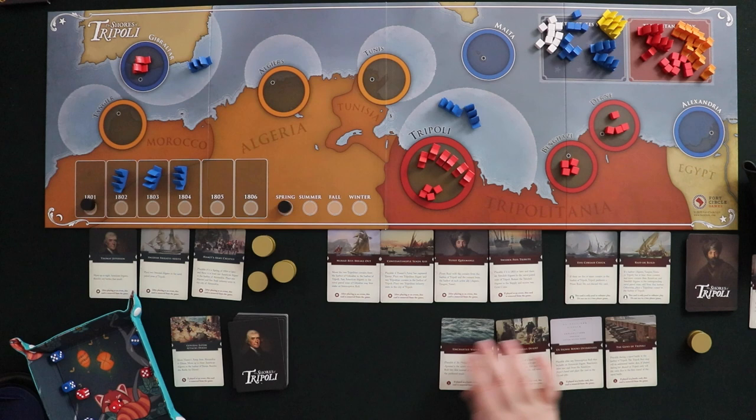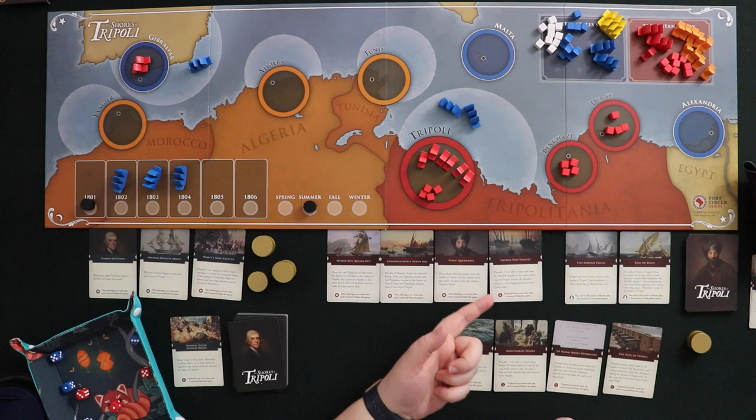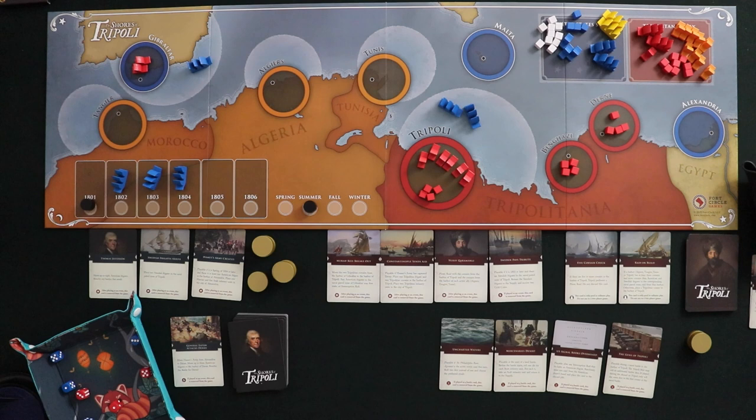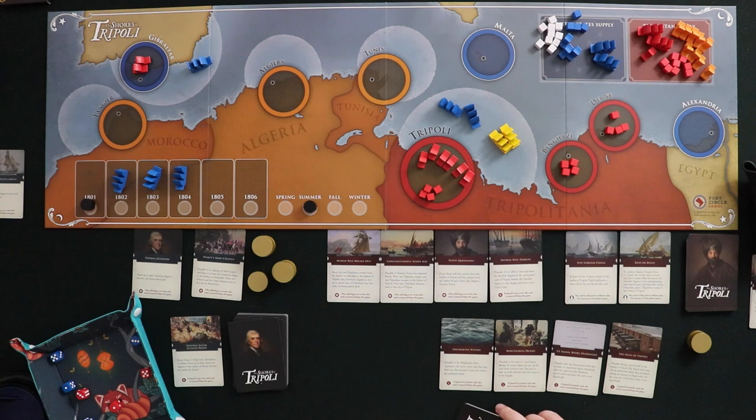Now it's summer — we've each gone once, and it's my turn again. I'm going to play Swedish Frigates Arrive. I know the Tripolitan army will force Sweden to pay tribute in 1803, so I want to get these ships out now to make the most use of them before they leave and cost me money. The card gets removed from the game, the Swedish frigates come into the harbor of Tripoli with me, and there are now four boats there. That's my entire summer turn — this game is pretty snappy.